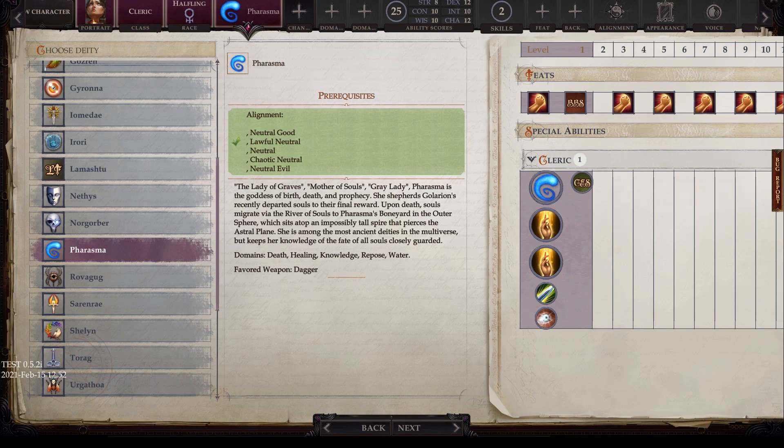Next we have Phyrasma, with alignments of neutral good, lawful neutral, neutral, chaotic neutral, and neutral evil. Known as the Lady of Graves, Mother of Souls, and Grey Lady, Phyrasma is the goddess of birth, death, and prophecy. She shepherds Golarion's recently departed souls to their final reward. Upon death, souls migrate via the River of Souls to Phyrasma's Boneyard in the Outer Sphere, atop an impossibly tall spire that pierces the astral plane. She is among the most ancient deities in the multiverse — essentially the Hades equivalent. Domains are death, healing, knowledge, riposte, and water, and the favored weapon is the dagger.